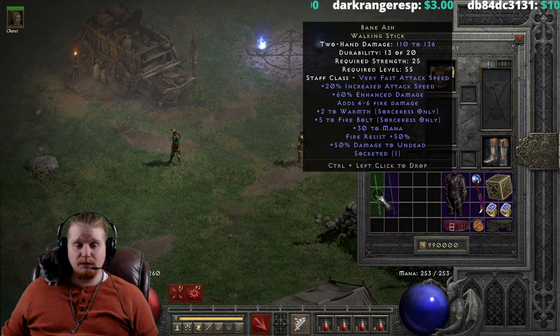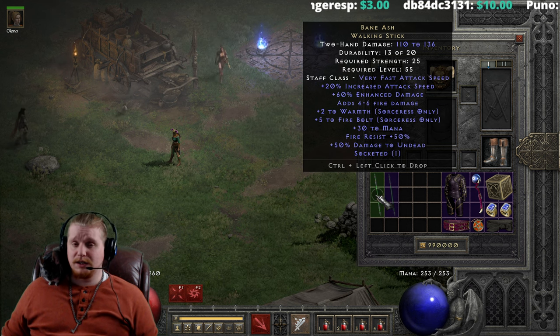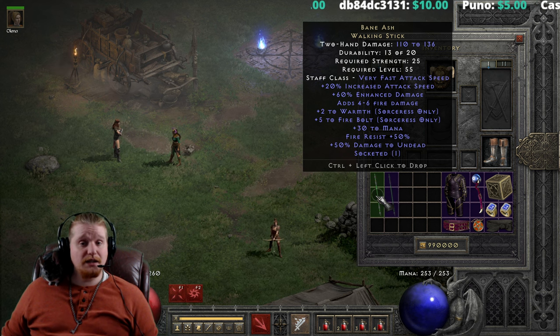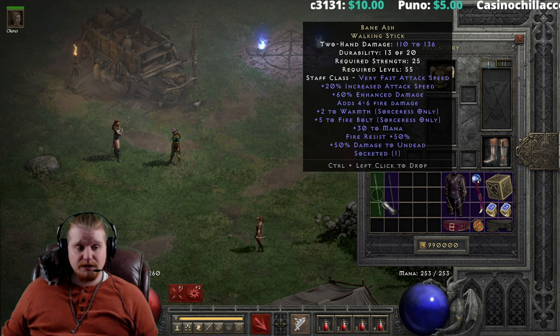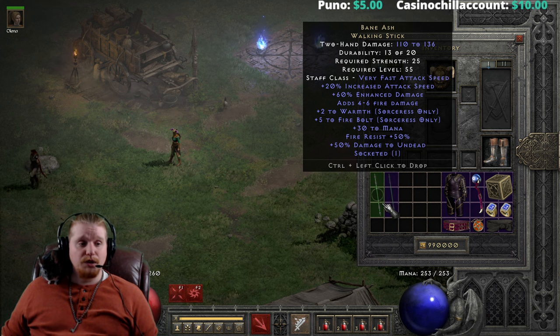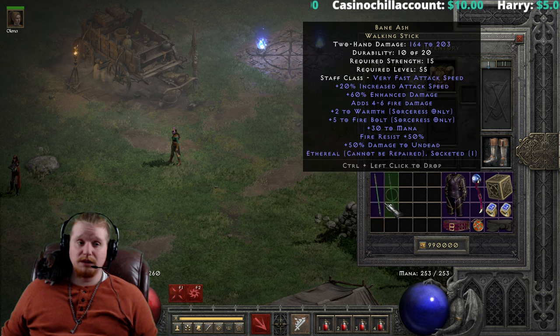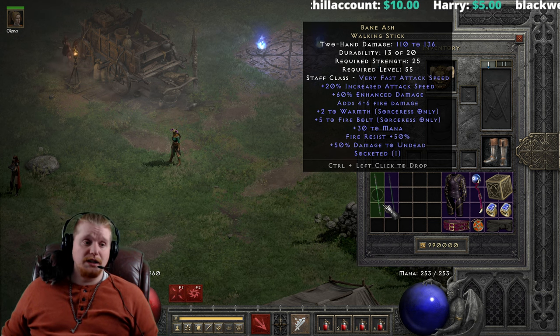I'm not going to go over where to find this item, because it tends to drop just about everywhere in normal difficulty. I've actually gotten it in Stony Field before, so you're probably going to find it at some point in your travels. And if you're a little low-level Sorceress and you kill Rakanishu and he drops this for you, you're probably going to be pretty excited and use it for a while until you finally get something better.